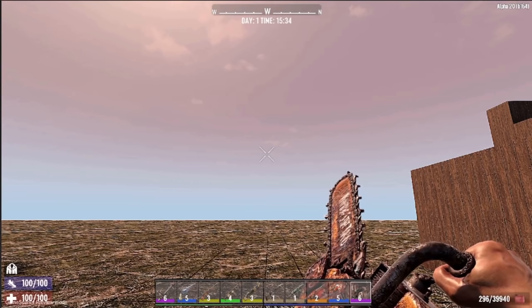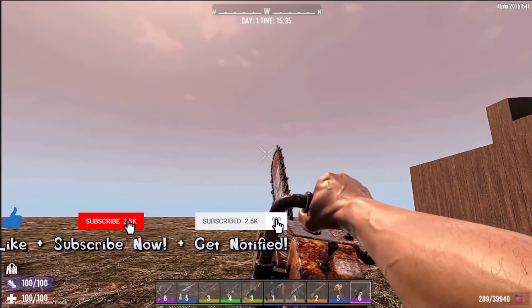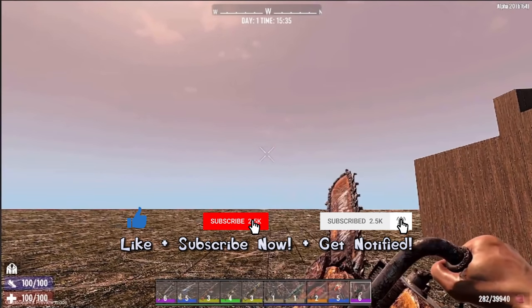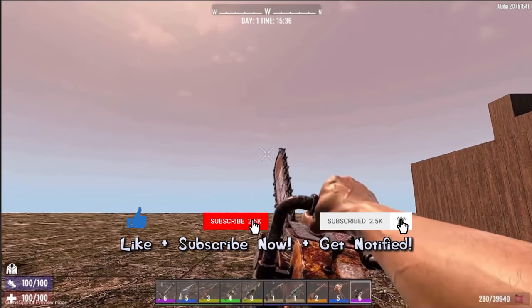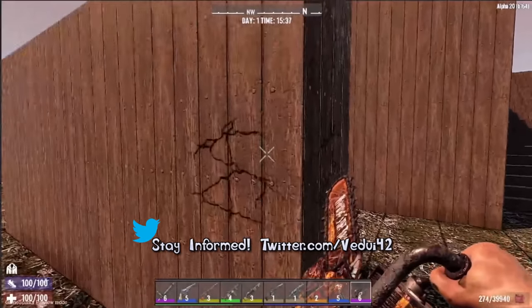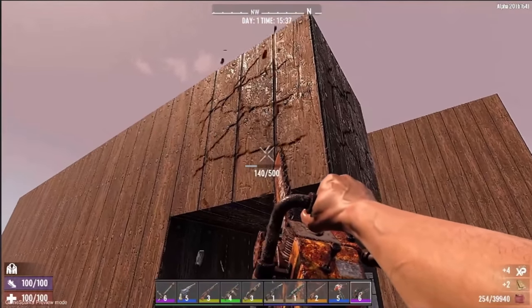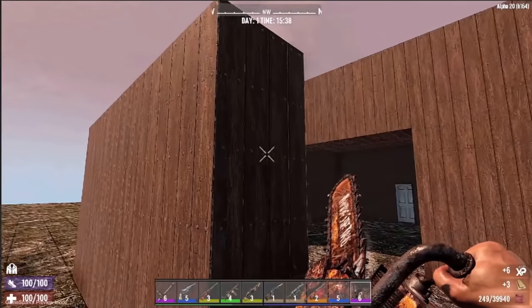I love the chainsaw. Maybe it does need some blood spatter on front, which actually reminds me — maybe all weapons need blood spatter effects. Like if you dismember someone or crush the skull, maybe we should have that blood spatter appear on the tips of the weapons for a minute or two before it fades. That would look sick.